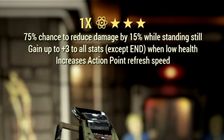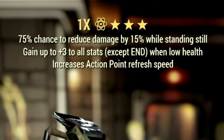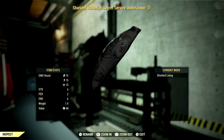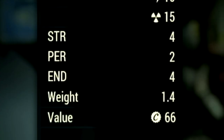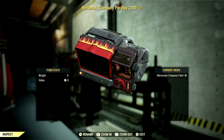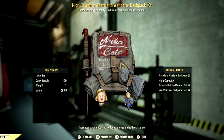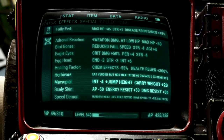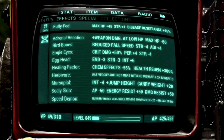For armor we have a full set of unyielding gear, which gives plus three to all stats except Endurance when at low health — absolutely amazing for a low-health bloodied build. The underarmor is the shielded Secret Service under armor, giving plus four Strength, plus two Perception, and plus four Endurance. I'm also using a Mercenary Company Pip-Boy 2000, and the standard backpack with the high capacity mod for plus 120 carry weight.